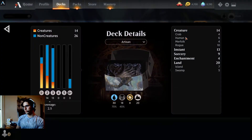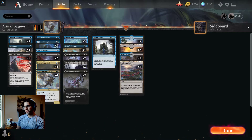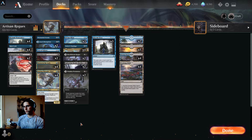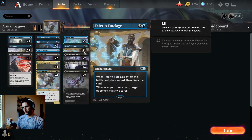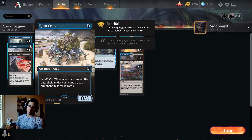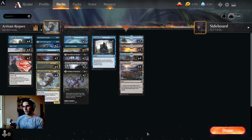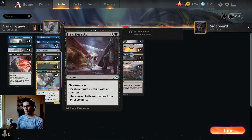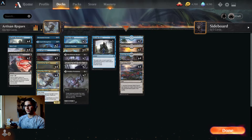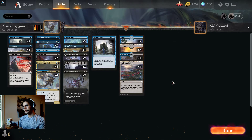It is worth noting that without Zulaport Duelist you only have 6 humans, so you're a bit less likely to hit Of One Mind for cheap. You might be better going back up to 4 Into the Stories, because Teferi's Tutelage mills them more easily but does not count as a human for Of One Mind — whereas Zulaport doesn't mill as much but does count as a human. This deck is pretty solid for the Artisan format — pretty fun, interactive, what everyone loves about Rogues. You just get to sit there being evil and watching their deck crumble away. Thanks for watching.